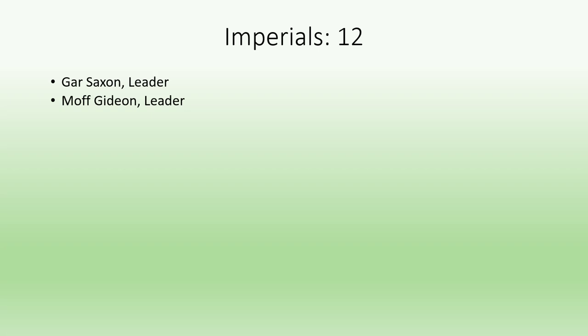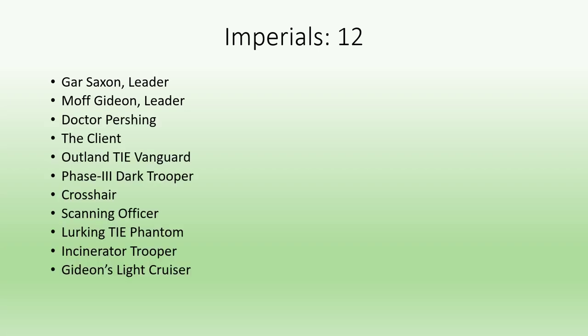Moff Gideon provides a damage bonus to existing Imperials that cost 3 or less. Dr. Pershing and the Client have potential for any Vigilance decks. Cards like Phase 3 Dark Trooper, Scanning Officer, Lurking TIE Phantom, and Incinerator Trooper are likely to find spots in the early meta.